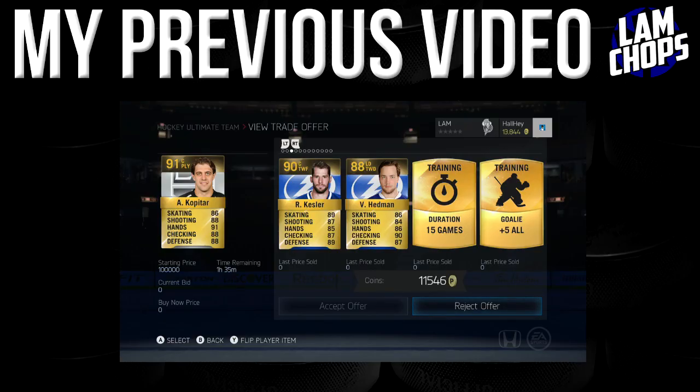Ryan Kessler goes for around 35k, and with pucks getting above 46k, Victor Hedman is still around 25k — so that's around 71k with the 15-game duration. I like that deal more than other options.